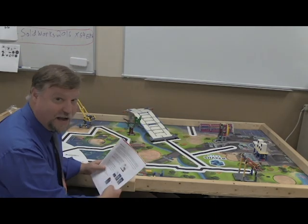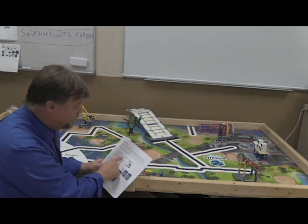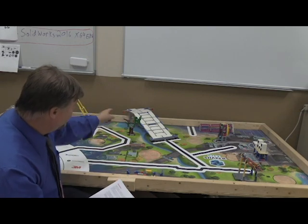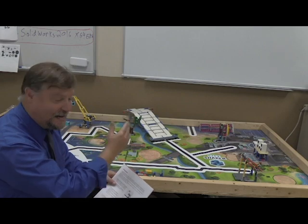Mission one of this year's City Shaper competition is called Elevated Places. Your robot needs to be supported by that bridge over there for 20 points, and if you can raise the flags, it's 15 points for each flag if you can get your robot to land on it and raise it in the air.